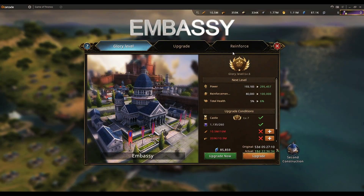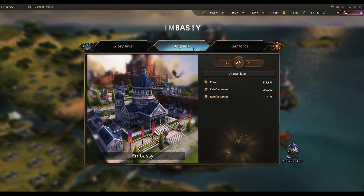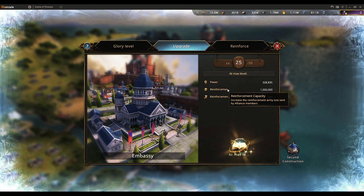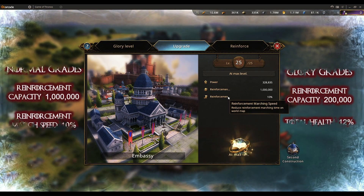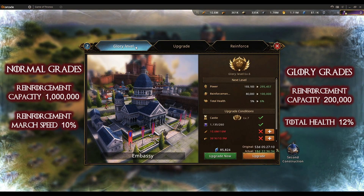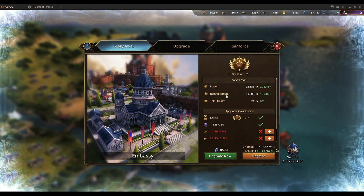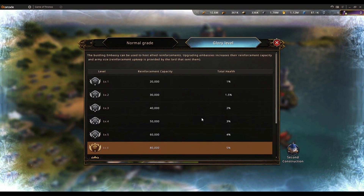Embassy is where you can see which alliance members have reinforced you. Upgrading the embassy to level 25 gives 1 million reinforcement capacity bonus and 10 reinforcement marching speed. Upgrading its glory level boosts reinforcement capacity and total health — at max level you get 200k additional reinforcement capacity and 12% total health.